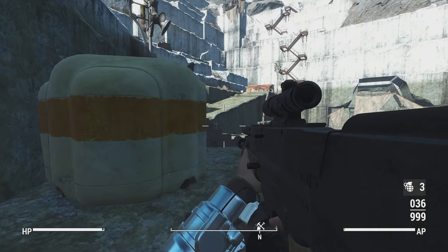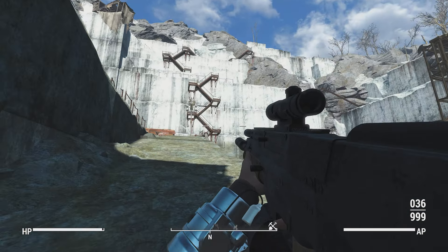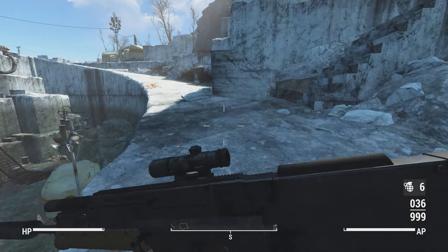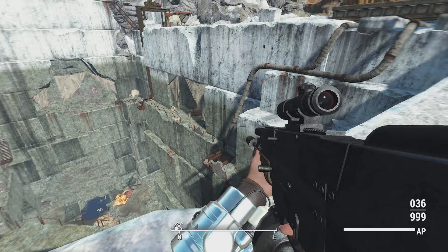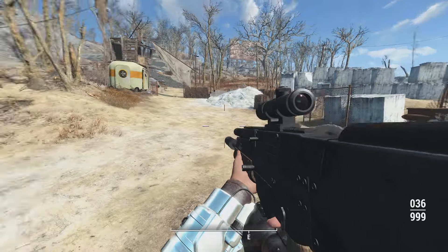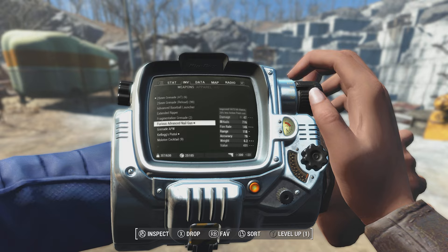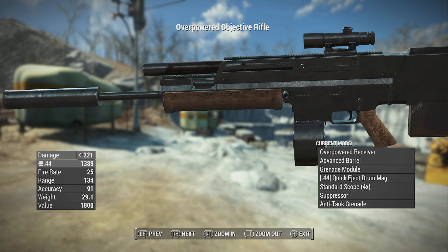So we have the Objective Rifle here, which is based off a real-life gun that was a prototype. It allows you to shoot grenades as well as shoot the gun, as long as you're willing to stay in first person. Even just the gun itself is pretty cool, because it has every different type of magazine attachment, three different ammo types from 5mm to 5.56 to .44, really nice looking sights — that 4x scope or 14x scope in night vision or recon variants — really cool stock options, everything you need for barrel options. The animations are nice, the model looks nice.